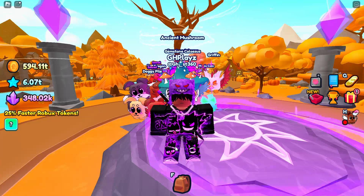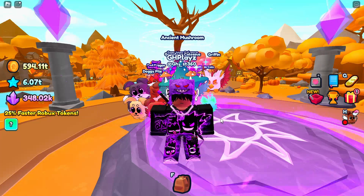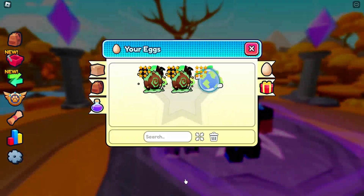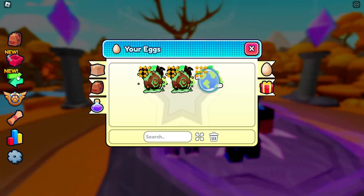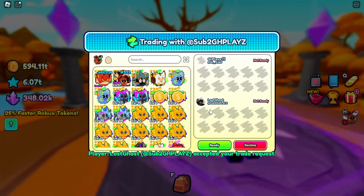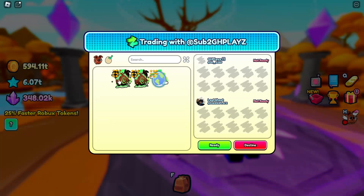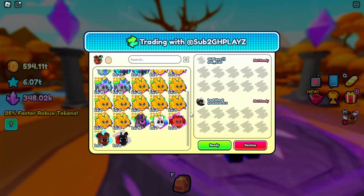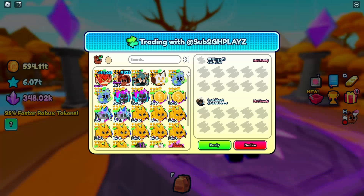I'm going to check what you can actually trade, so I'll be right back. Alright, I got my alt in to see what we can actually trade. Can you trade tokens? A lot of people say you can't, some say you can, and some don't want tokens to be tradeable because it might affect the game balance. Let's check it out — I've accepted the trade. As you guys can see you can trade pets and eggs.